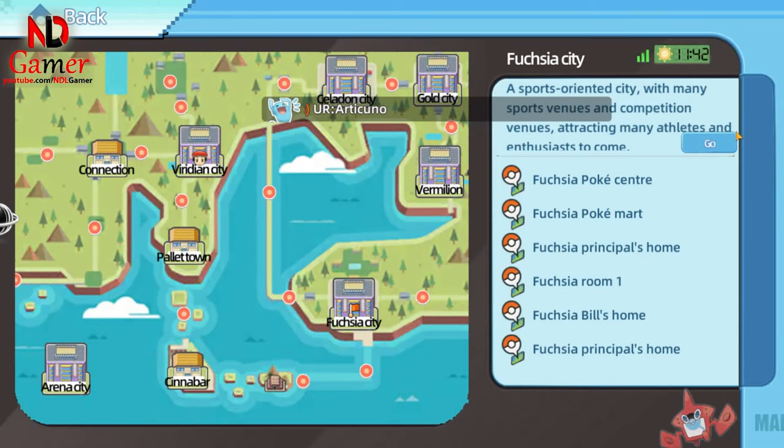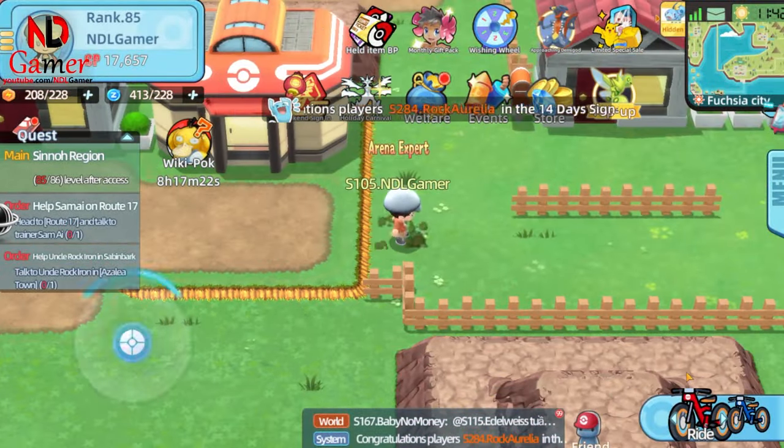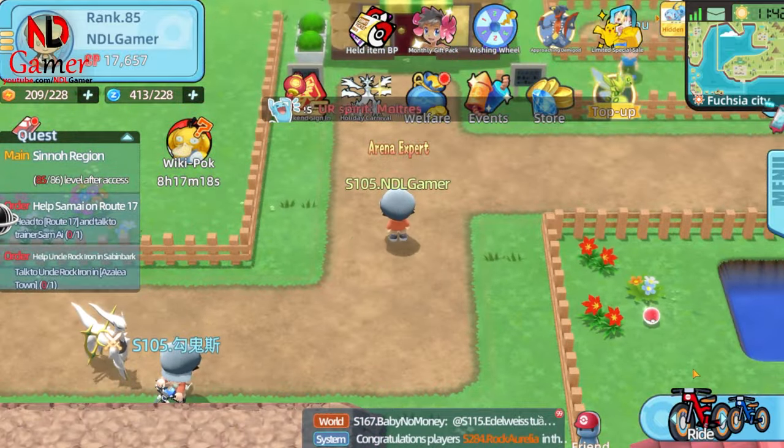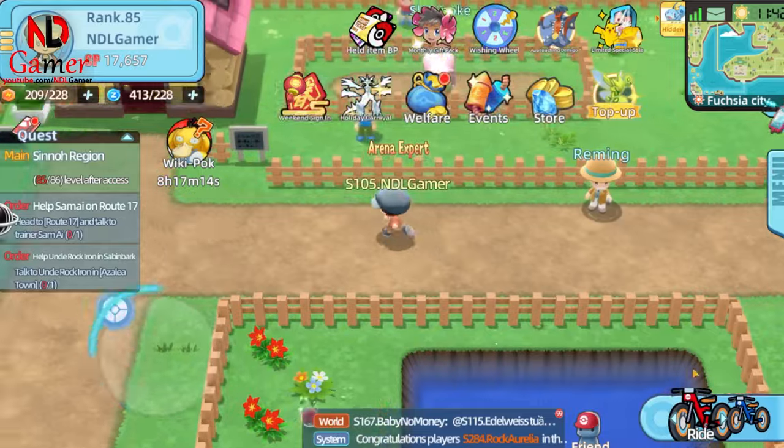After you have Dragonite and want to star it up, you should go to this area: Safari Zone in Fuchsia City. I've found that catching it there is easier. It's best to catch the R-level Dragonite because the UR-level ones are much harder to find and catch.